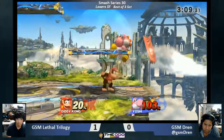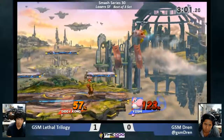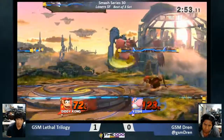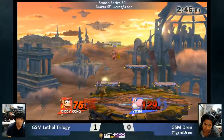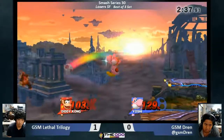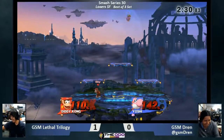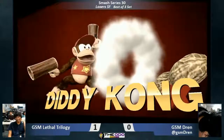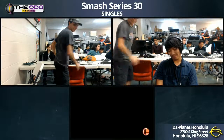lt's just taking these trades all day. He got the air-dodge read but couldn't convert much off it. He got lucky he didn't get caught there. He gets a jab — oh that's not safe, he got a roll by mistake. It's very rare to see dren go for a down-air when not on a platform. lt just knows dren wants to land with these nairs, holding shield. Dren bet the farm on that getup and it did not pay off. lt 2-0s dren — and lt is probably woke after that, Diddy Kong popping off with those pop guns.